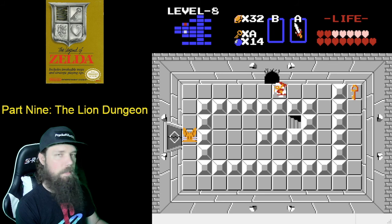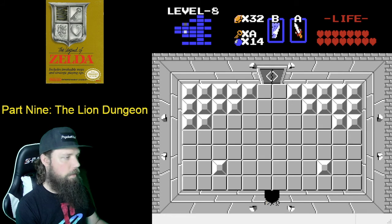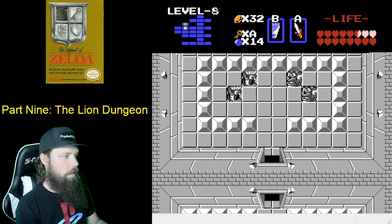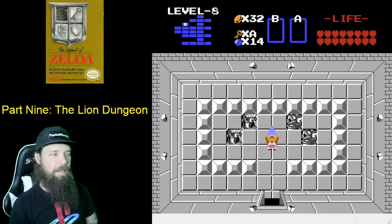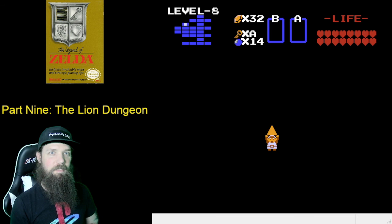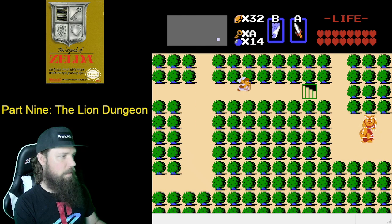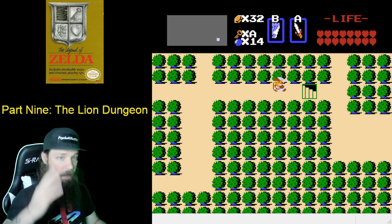Up ahead is the dungeon boss, Gleok, once again. This time Gleok has four heads — that's the only difference. Go up in here and take on Gleok's heads. Grab the heart container and the Triforce shard. There you have it — the last Triforce shard! In the next part: Death Mountain and Ganon. We're finally going to go take on the big boss himself. Smash the like, share with your friends, and stay tuned for the next part. As always, I will see you guys on the flip side.